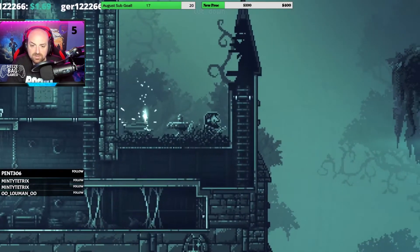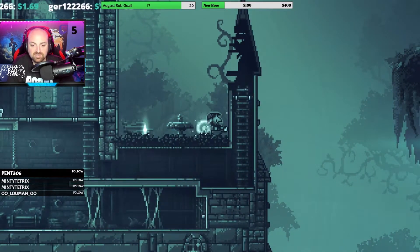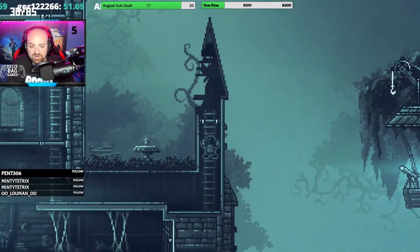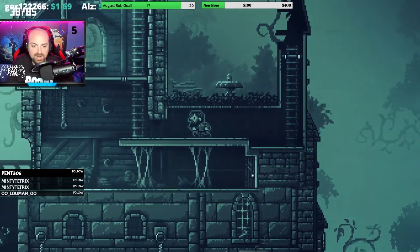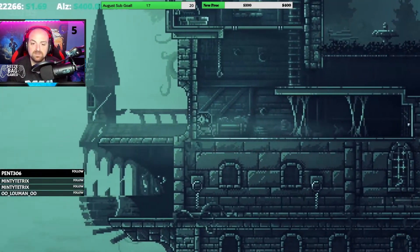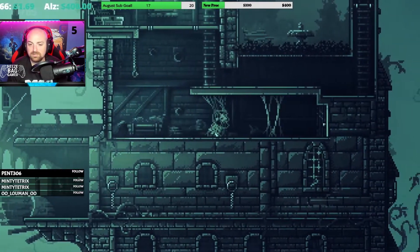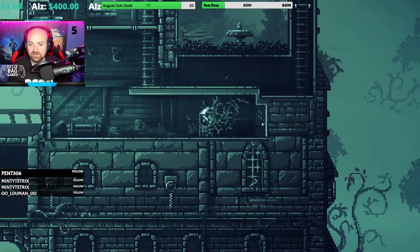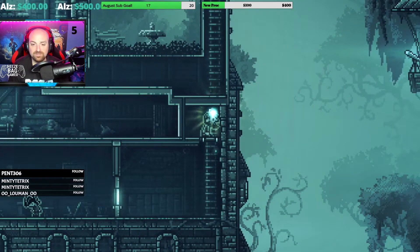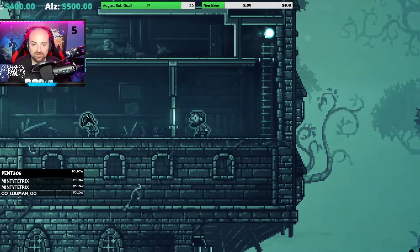We only had to use it for like a real puzzle scenario one time. Now it's just for collectibles that don't really mean anything. Very glad to have the knife, but I don't know why he has to run into it first. This is the little girl that I pushed before at the beginning.